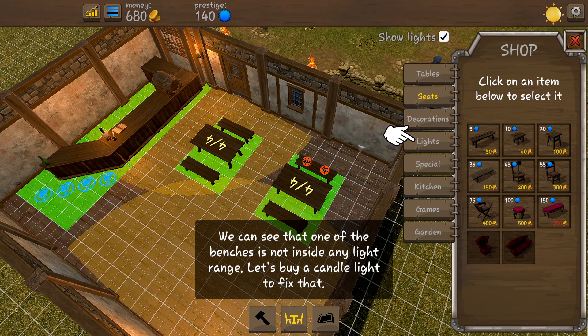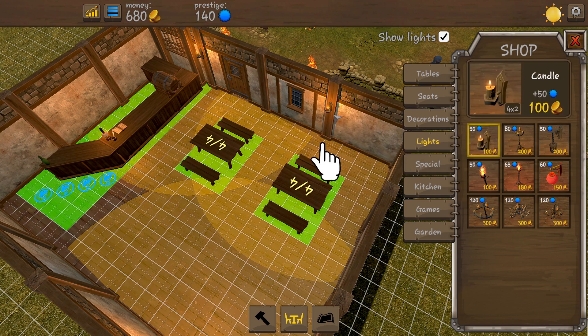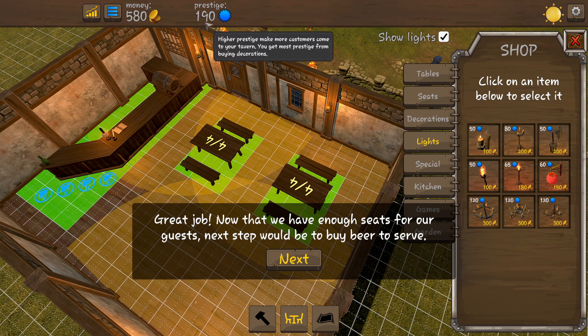We need seats — place them right next to the table and now it goes to four out of four. One bench is not inside any light range, so let's build a candle light to fix that. The coin icon shows how much items cost. This button goes to your prestige — the more prestige you have, the more events you can hold. Certain items have prestige attached to them. Putting this down gives us 50 more prestige, going from 140 to 190.